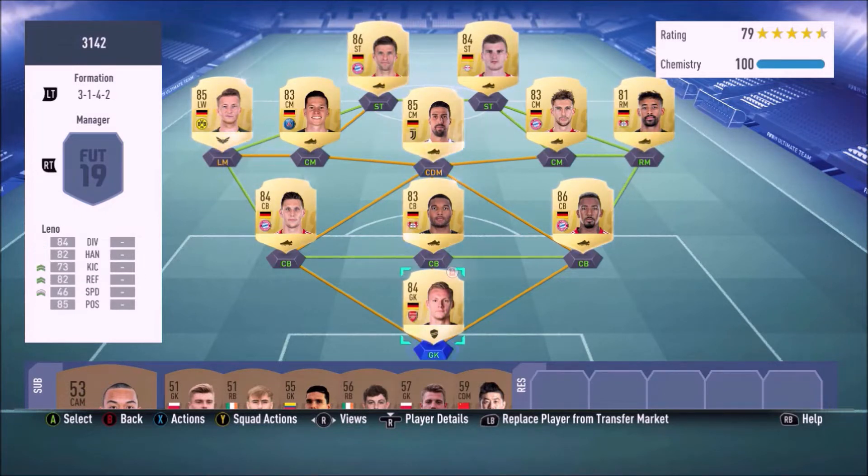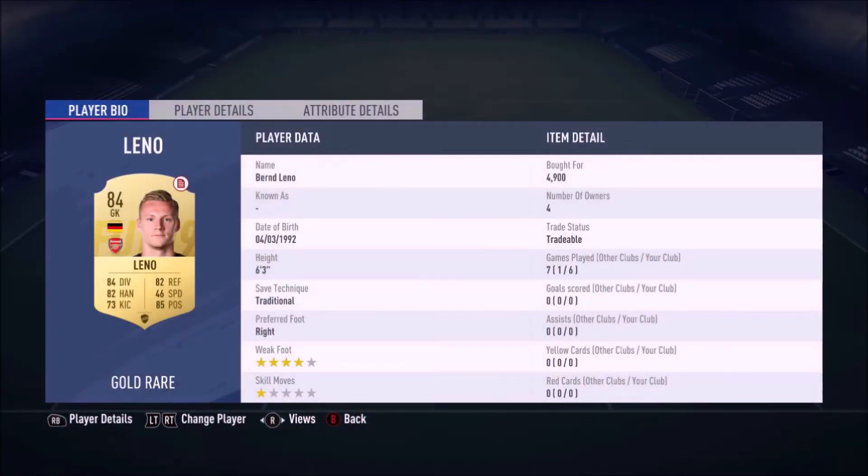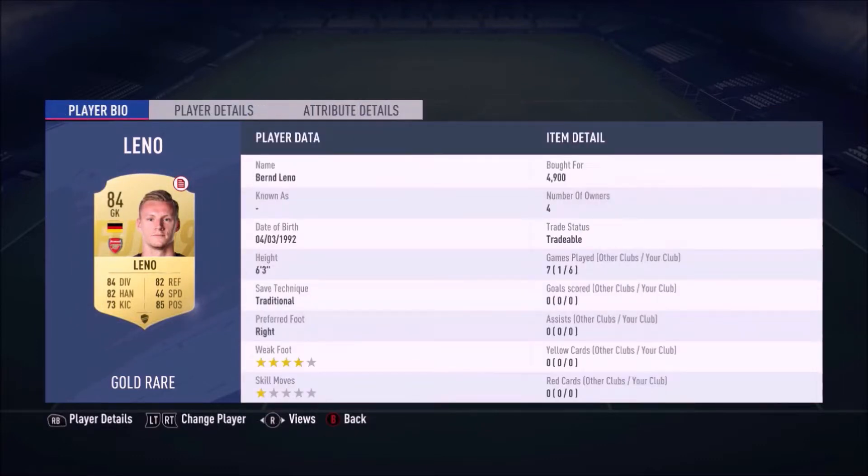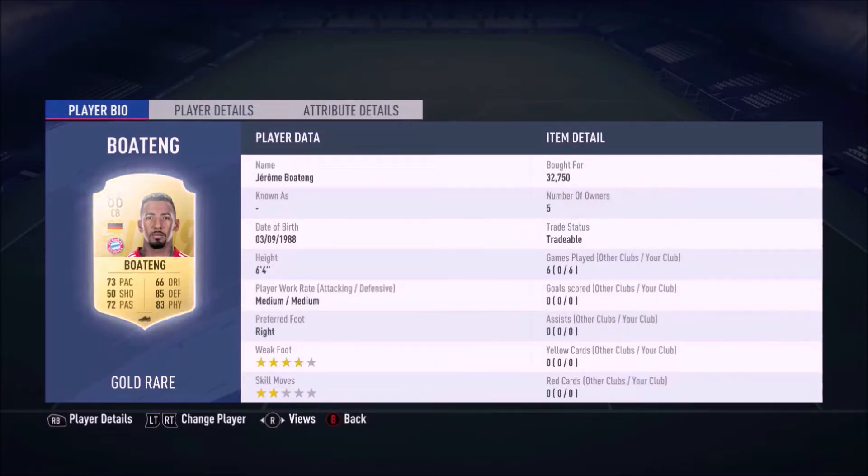First up in goal we have Leno. I bought him with a Shield chem style, which set me back 4.9k. His in-game stats are decent and he impressed me a lot — he made so many key saves. In the center back role we have Beau Tank, who set me back 32,750 coins — absolutely amazing in game, very good defensively with good interceptions and decent pace.